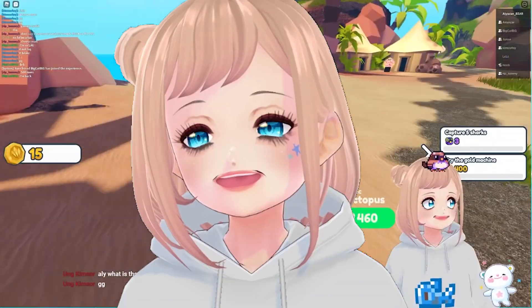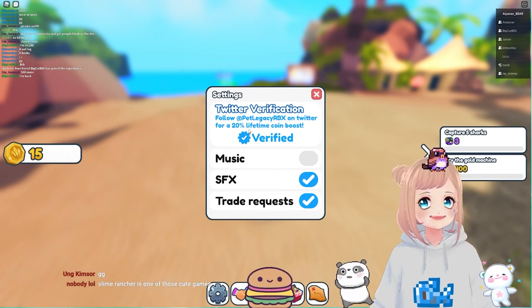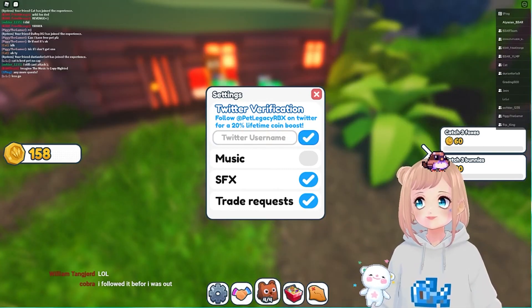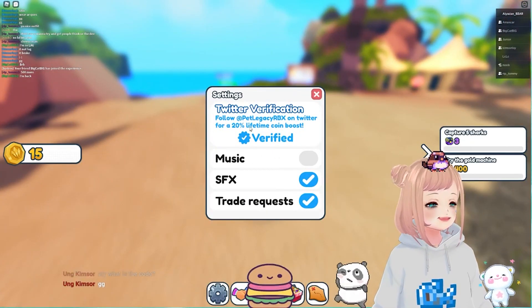Don't forget that you can verify your Twitter account after following the devs for an extra 20 coin boost in the game for life, or you can input the code 'a legion bear' — I don't have a star code but something like that seems to work as a Twitter code.